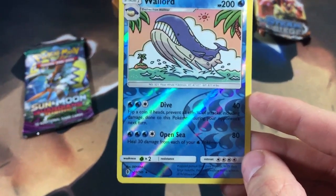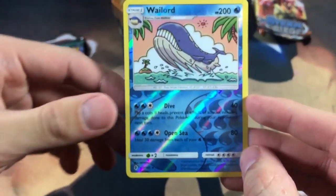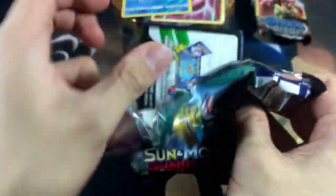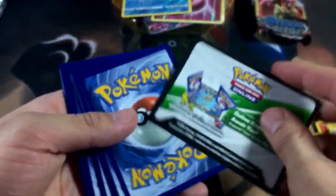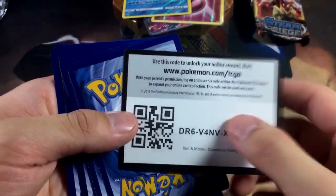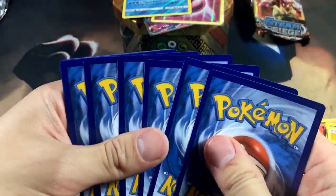We got a Pangoro — get out of here, Pangoro! But look at that Wailord with a high retreat cost. Honestly, running Wailord in your deck is pretty fun — Wailord EX with a crazy ton of HP. Oh boy, we got a white code, guys! Let's hope for the best.